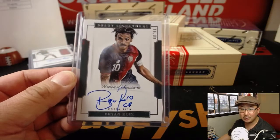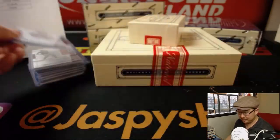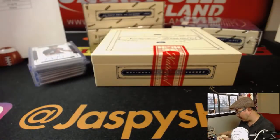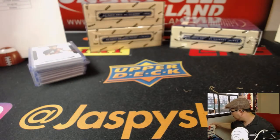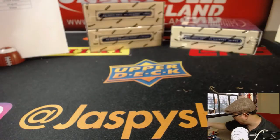Costa Rica almost were level with Brazil, but Brazil scored some late goals today — pretty amazing. Coutinho and Neymar with those goals. Alright, next box in Random Team break number one — full case Random Team break number one.